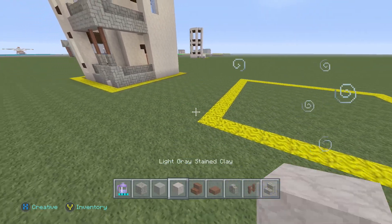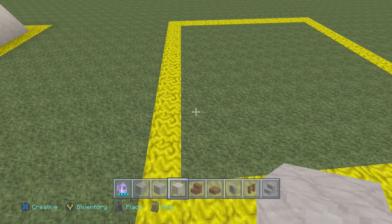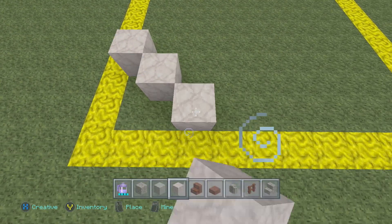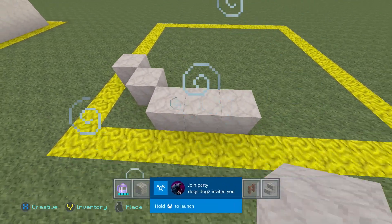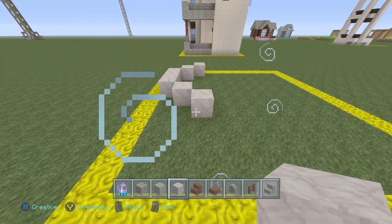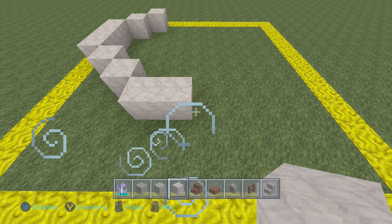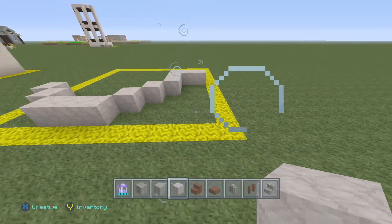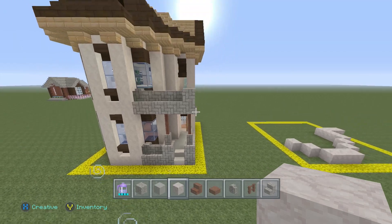So what we're going to do is start off with our light gray stained clay right here. We should have two blocks from this left corner. On the third block, place your first block, come diagonal two. On this one here closest to the front, come over two more — so it should be three wide, just like this. Then come back two. On this one, come diagonal one more time and come back three. Then come all the way over and connect — or come over two. This is where our front door is going to be. You can kind of see how this is going to look when it's all said and done.